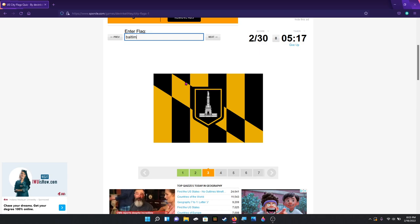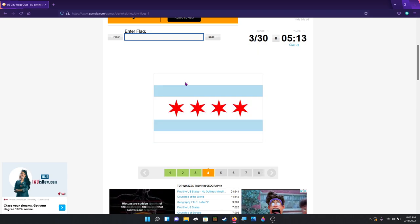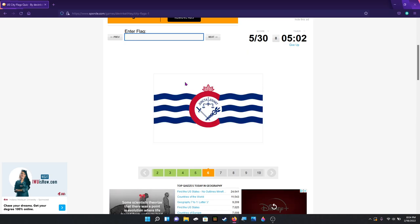That's Baltimore — because that is literally on the Maryland flag. That's Chicago, I've seen that a lot. Don't mind all the noise you're hearing, it's me hitting my mic while I'm typing. Denver. Hmm, yeah I didn't get this one earlier. I don't know what this means but it looks like it's not — San Antonio. No. Looks like it's foreign. I'm just guessing — I don't know.